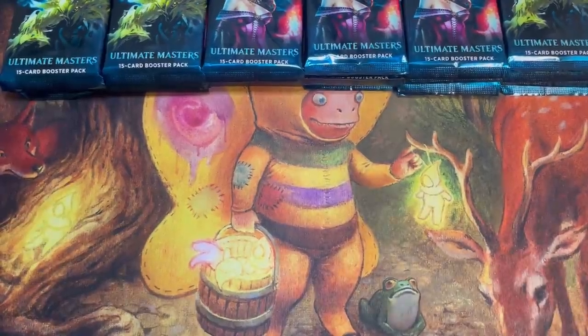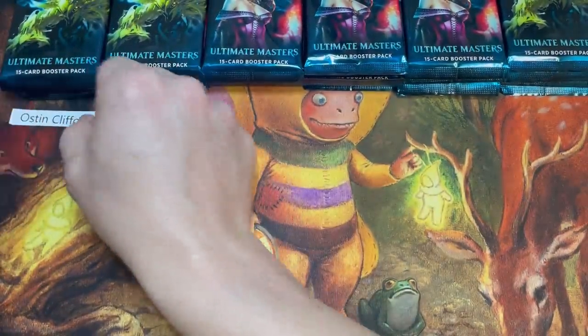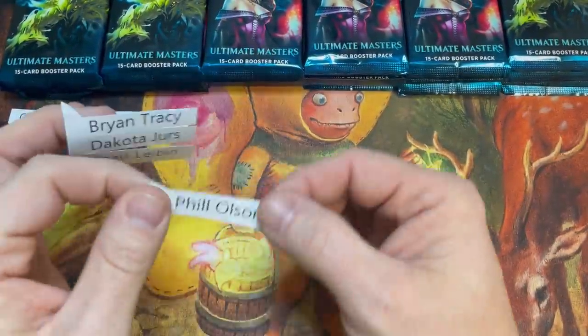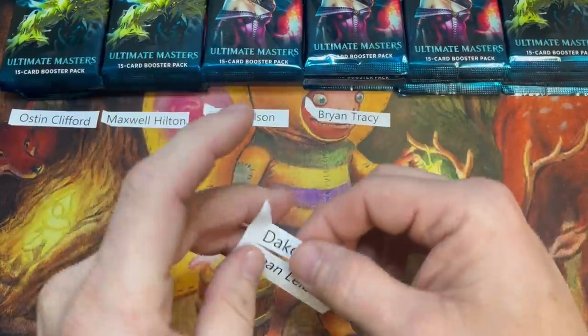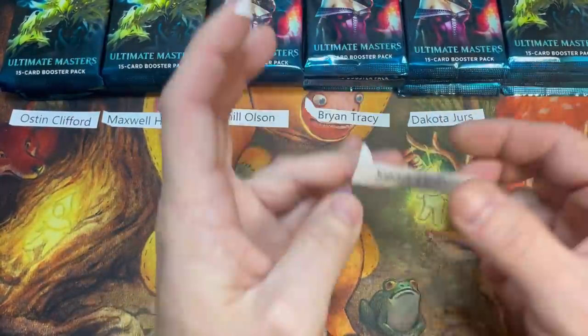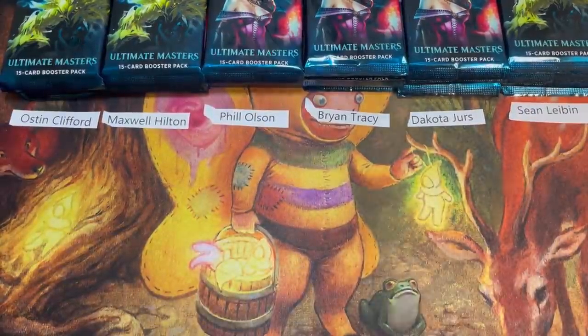If they would have called it anything but Core 2021 — if it was Masters 2021 — people would have a whole different opinion of it. First up we have Austin, first time in the Thunderdome, followed by Maxwell, then Phil and Brian, Dakota next to last, and the coveted caboose goes to Sean.